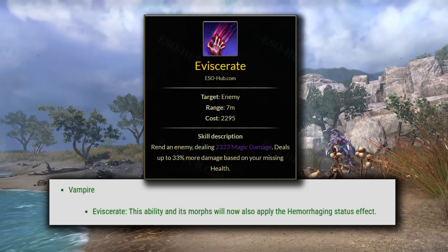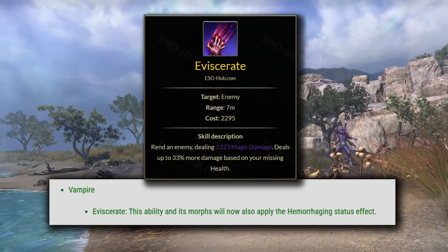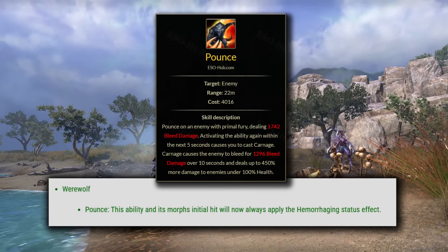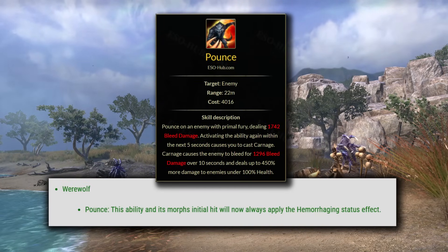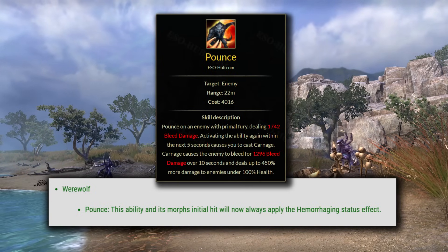Next up is Eviscerate — this ability and its morphs will now also apply the Hemorrhaging status effect. This is a pretty nice buff for the vamp spammable since it can proc both Overcharged from being a magic skill, and it's now guaranteed to proc the bleed as well. For Werewolves, Pounce and its morphs' initial hit will always apply the Hemorrhaging status effect. So some pretty good changes to abilities there to allow for a bit better bleed up times than we were able to get before.